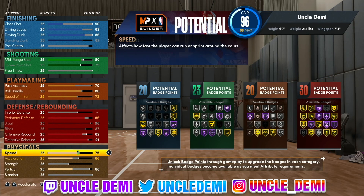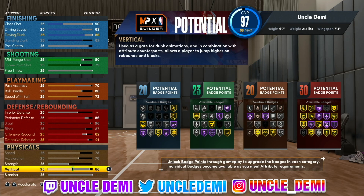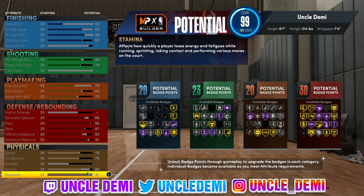On speed, go 70 and max out acceleration. Skip strength — no one cares about that. Go 80 on the vert, then 91 on stamina. This is a really solid build. If you look at it from a distance, you're like, man, this build can do it all.